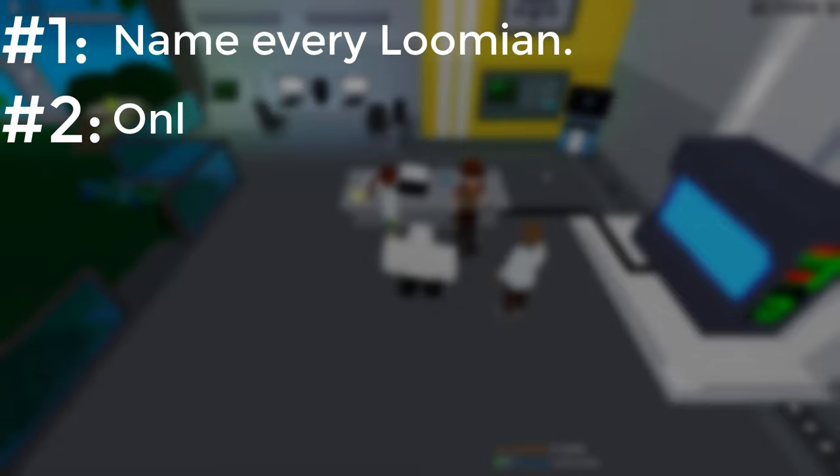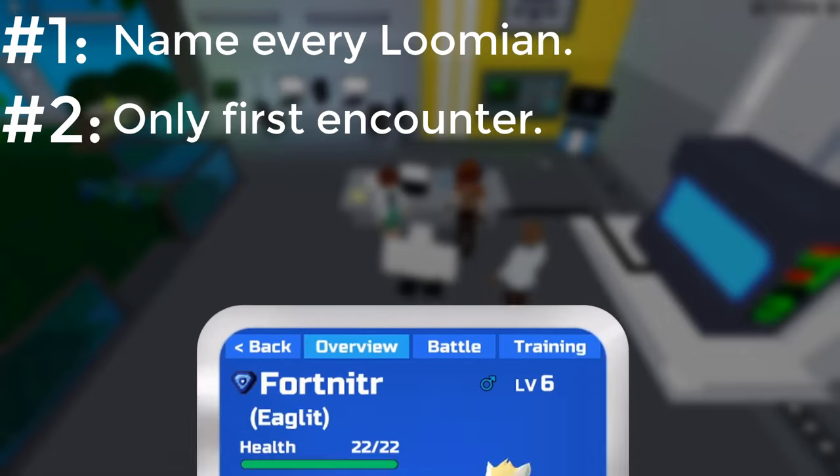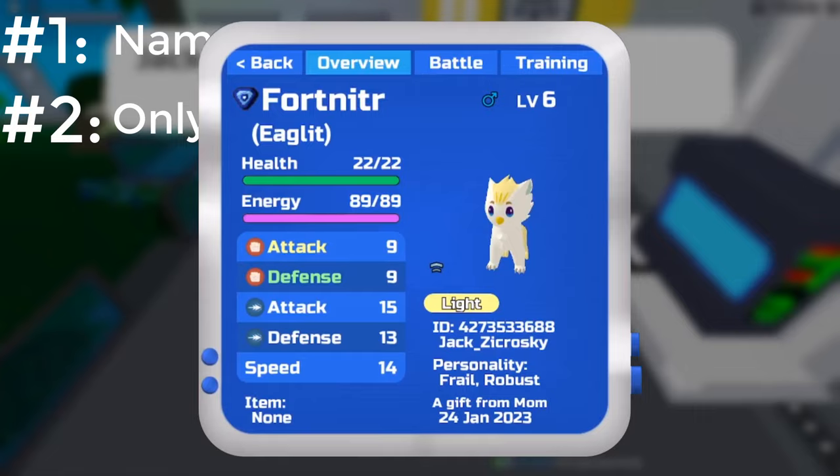Second of all, I can only catch my first encounter in each location. Some areas have no loading zone but two sides are different names. The way I count this is by looking at the met location text on the summary of each Illumian. If it says a new area on each Illumian, then I count it as a unique encounter.